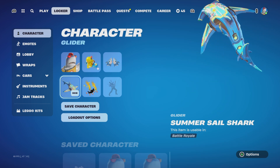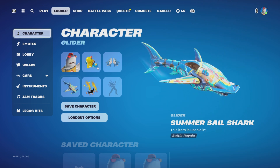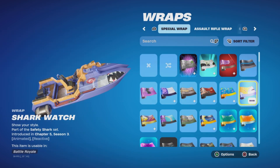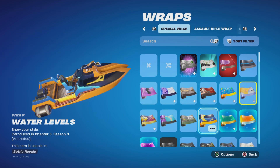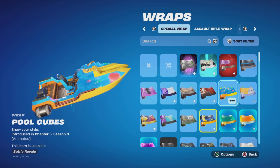You get the Summer Sail Shark glider. And on top of that, you get the Water Levels gun wrap.